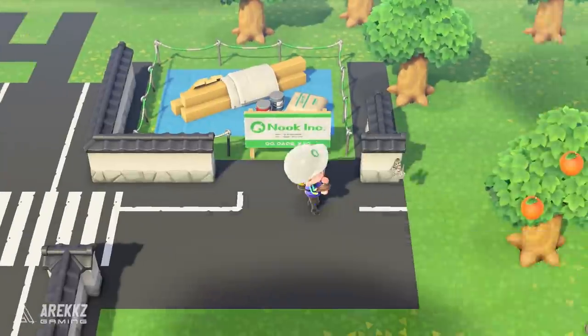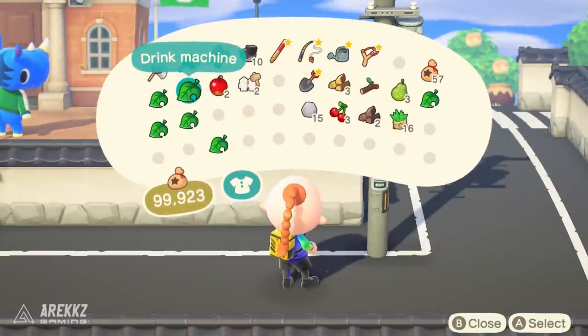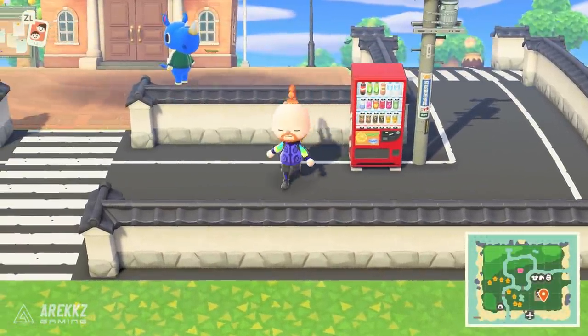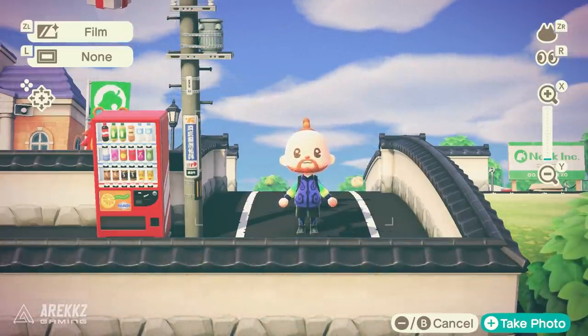You can then take it to the next level and throw on things like vending machines - which are very present if you've ever been to Japan, basically on every single corner - and then throw up some telegraph poles to really start getting that cool Japanese look for your village.